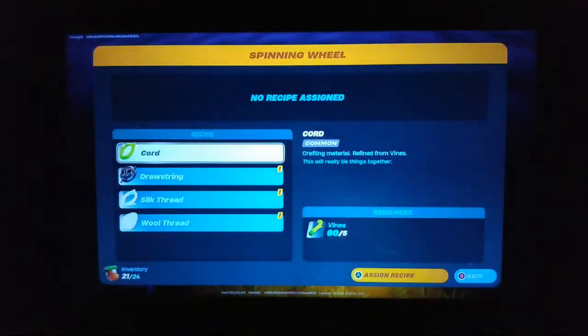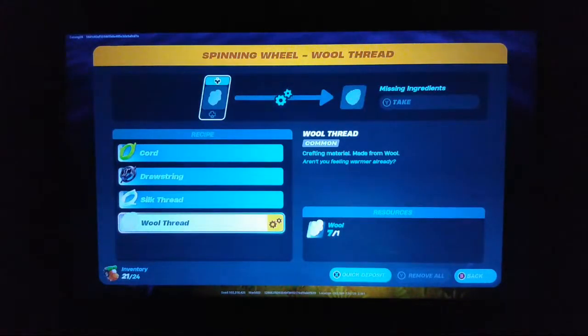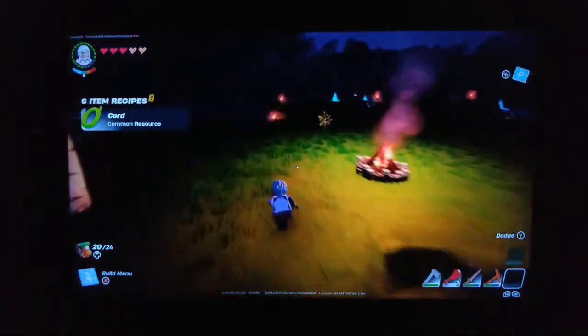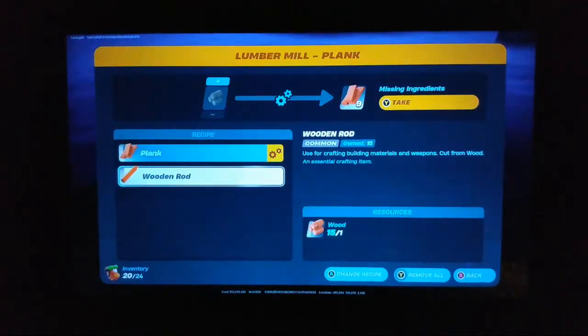Use spinning wheel. Wool? Crafting material made from wool — wool thread. I have a bunch of vines. We'll make four cords. Do all of that, all of that nice stuff there. Okay, cool.